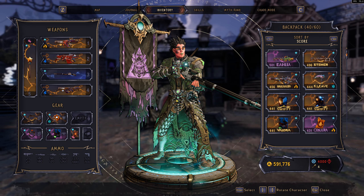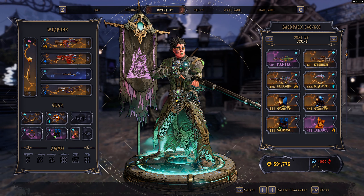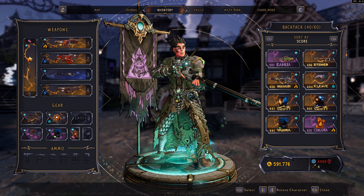Hey, what's up everybody, this is Osimbrick501 and today I want to go over a glitched spell in Tiny Tina's Wonderlands. This glitched spell interaction allows you to deal a massive amount of damage.